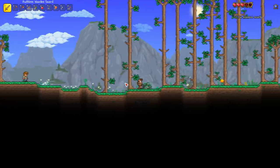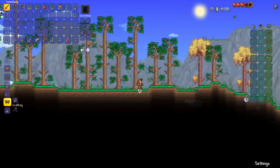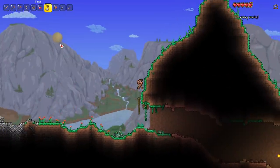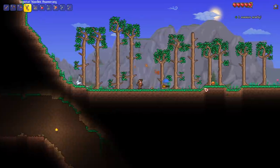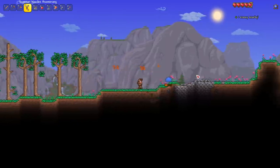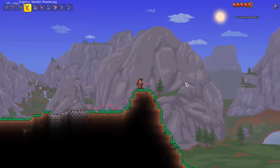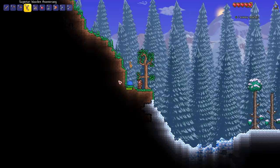I chose Crimson for this world, though I'm not sure if we'll play on it for the full run — this is more of a test world. I picked up a boomerang at some point without noticing. A lot of the game has been rebalanced — short swords can now be stabbed in multiple directions, flails have been changed too.